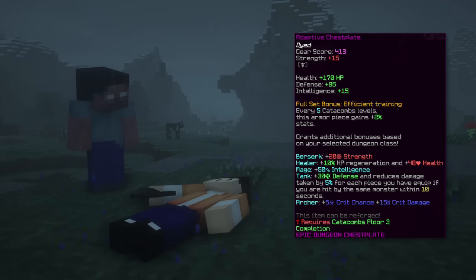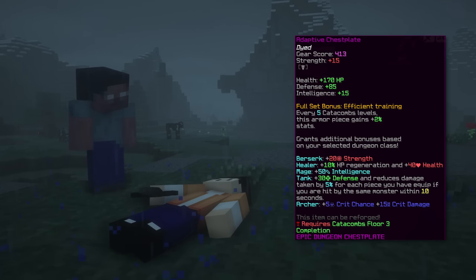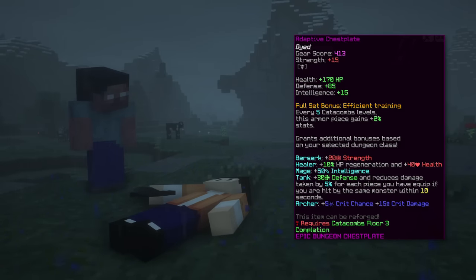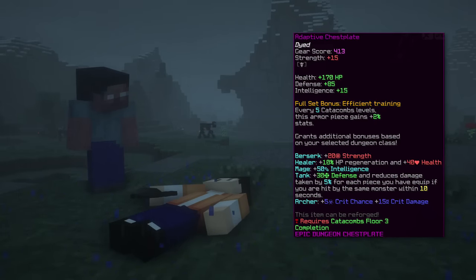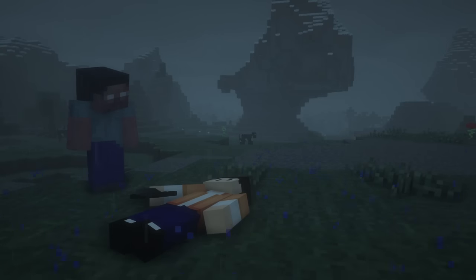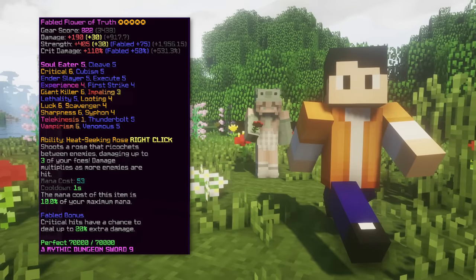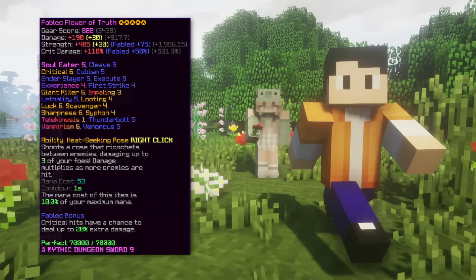The third weapon is the adaptive blade, which requires floor 2 completion. It's a decent early to mid game weapon, something to use before flower truth or livid dagger if you cannot afford those. It is still 1 million coins as of right now but selling one is easy.